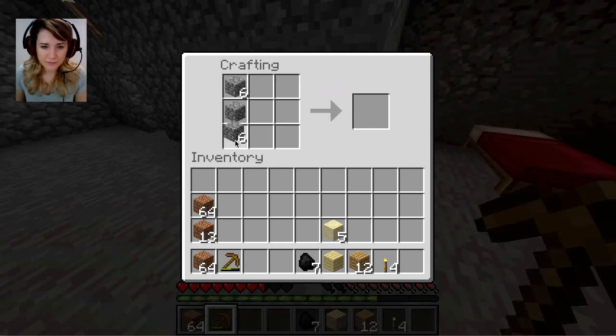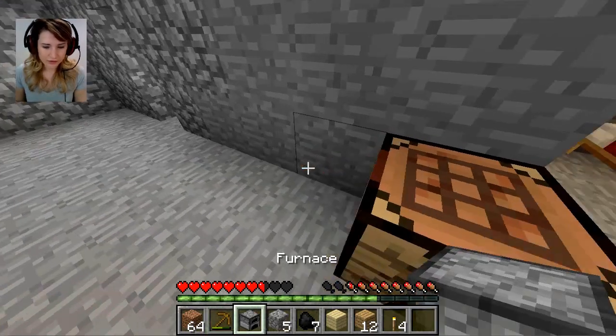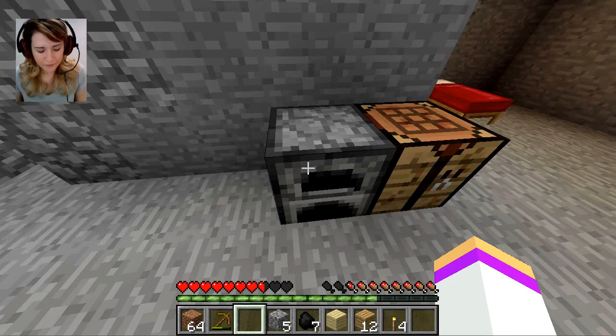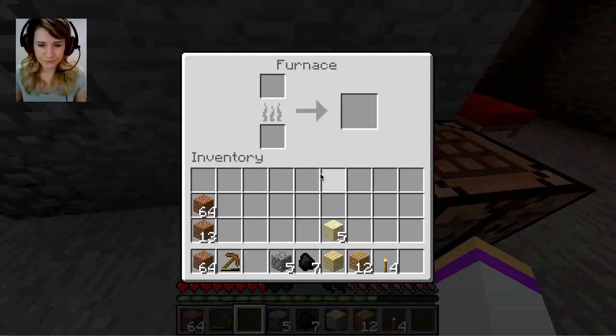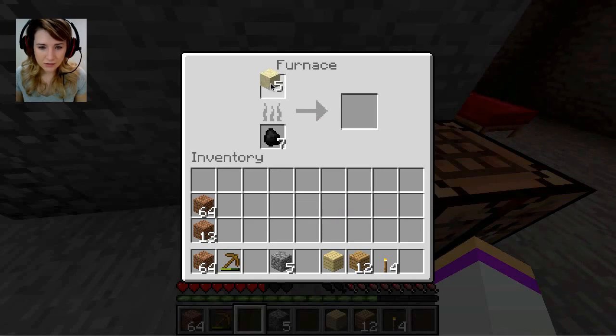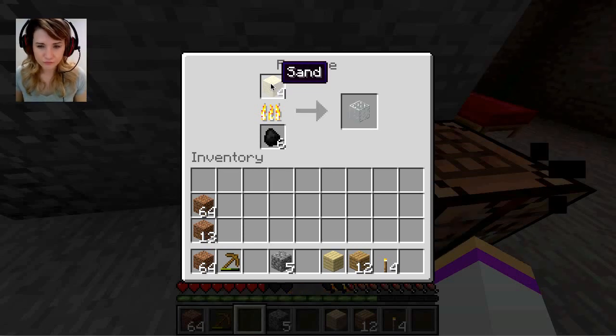Alright, so let's make ourselves a nice little furnace. I think it was like this. And we're going to put our furnace — oh my god, I've got such bad lag. Sorry. Oh, it's coal. I remember this already. It's coal and sand? Oh my god, I love it. Is this going to use up all my coal though? Because I'm going to have to go get more coal.